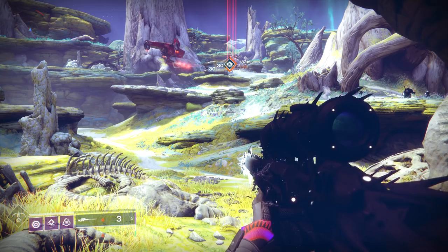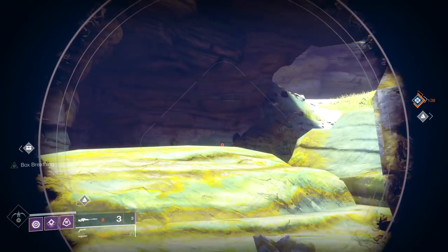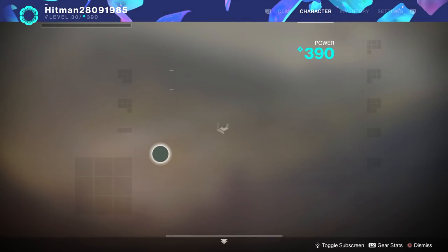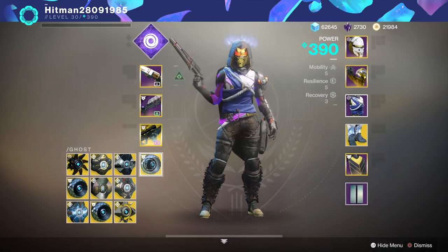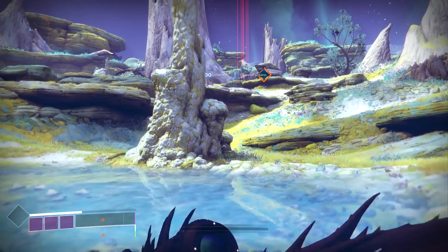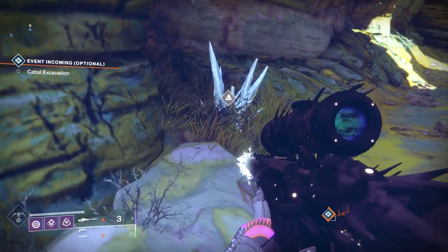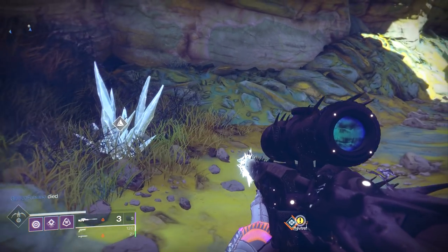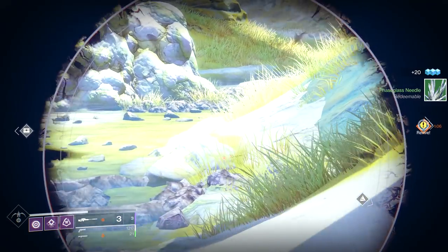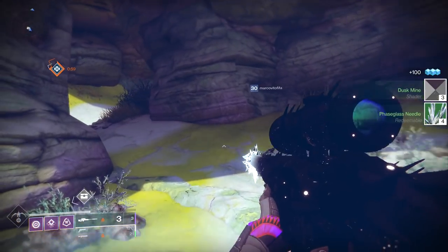Now we're on a bigger planet, Io — same thing applies. Pull up the sniper and see where to go. First chest is right here, and you can also see the materials. On the ghost, make sure you have the caches and resources combo enabled. Having the hunter class is great too because you can see on your radar when you're near something, which helps you locate chests.